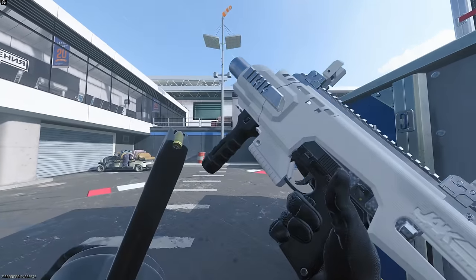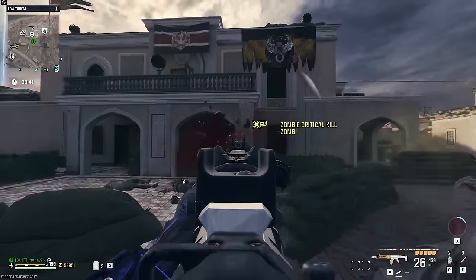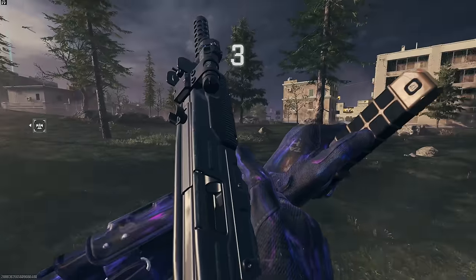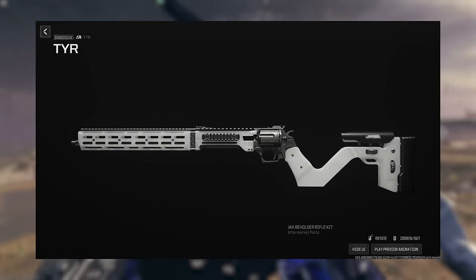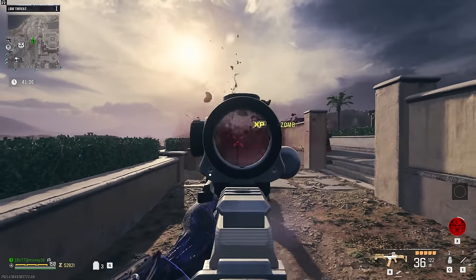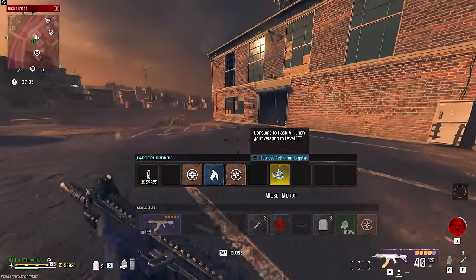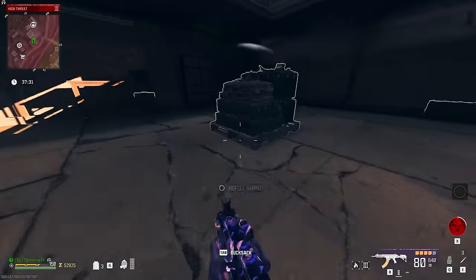Aftermarket parts have been one of my favorite features added into MW3. Being able to completely change how a weapon works with a conversion kit is such a cool concept, so I took every single one of them into zombies to see what is the best one — and by all of them I mean the ones that have been released so far. To test them, I used them against the Mega Abomination, HVT Mega Abomination, and the Stormcaller, as well as zombies in the low, medium, and high threat zones. I also upgraded every weapon the exact same, getting them to Pack-A-Punch 3 in epic rarity. Now let's get into the ranking.